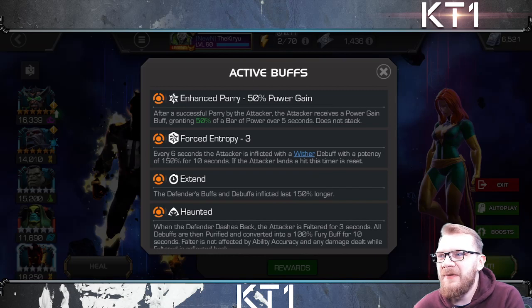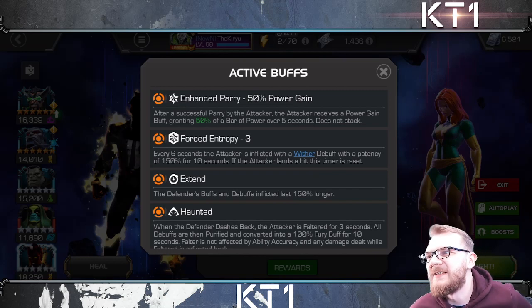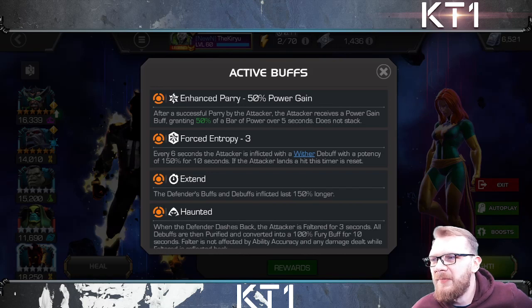We're going to start with Enhanced Parry and Forced Entropy. After a successful parry you gain a power gain buff, which is typically awesome. However, if you have a Wither debuff on you, all that power gain gets reversed and you effectively lose power. But here's the thing — it doesn't really matter. All of those top nodes are just designed to trip you up and force you to rush. Get 10 Wither debuffs on yourself — what's the worst that happens? You lose power when you parry. One single power lock node is more potent than all of that. If you do have Wither debuffs, you get Willpower heal, and just don't parry — block bait heavy attacks instead.